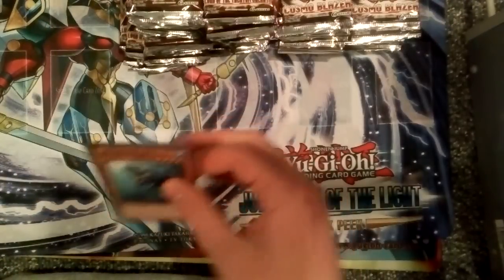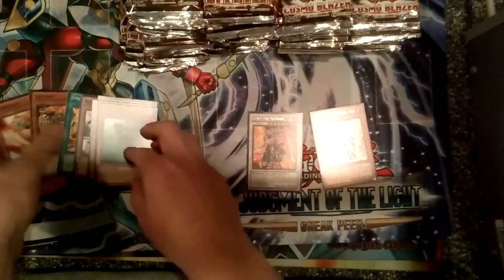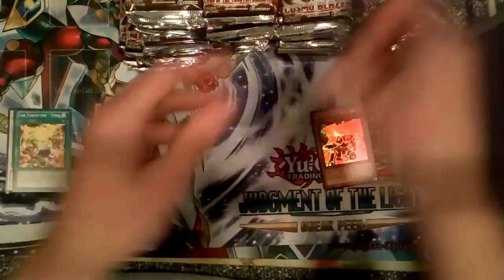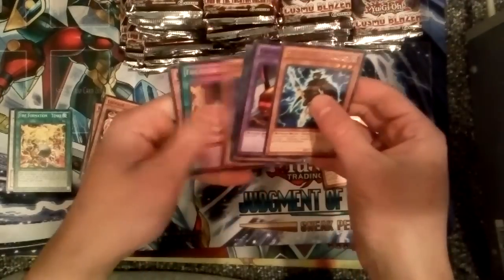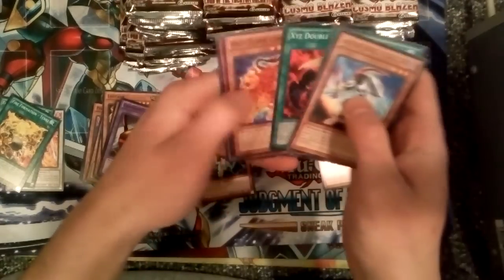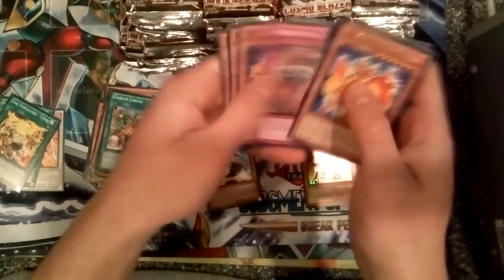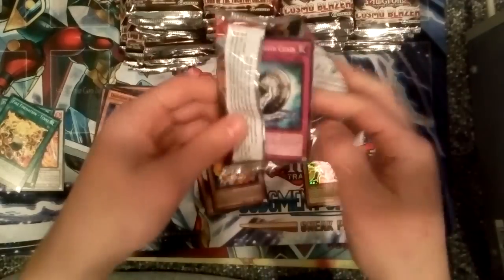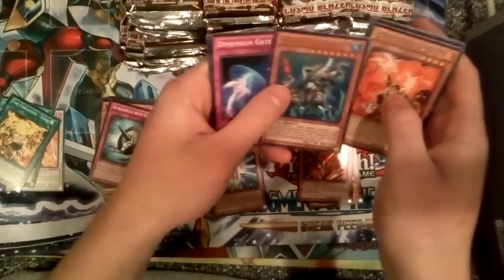Now we'll do the 40 Cosmo Blazer packs — here's where the real interesting part begins. Crimson Blader and Brotherhood of the Fire Fist Bear right off the bat — a good Rare and a good Common. We got a Tanki. The Ultra Bear is not worth much, but Ultimate Bears are up to $17–18. We've got a Blackwing Damascus, another Tanki — Tankis are always nice. Blackwing Gladius. Easy Flame Periton. Brotherhood of the Fire Fist Dragon — that card's really expensive now. Noble Knight Joan. And our first secret: a Bonfire Colossus — not the secret you want to pull, but a secret. Brotherhood of the Fire Fist Gorilla, and Mermail Abysteus.